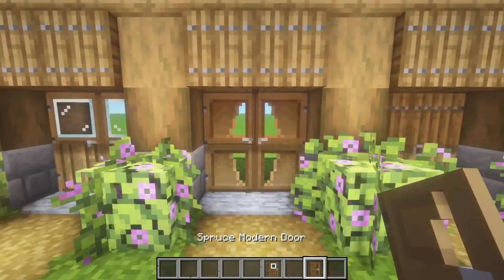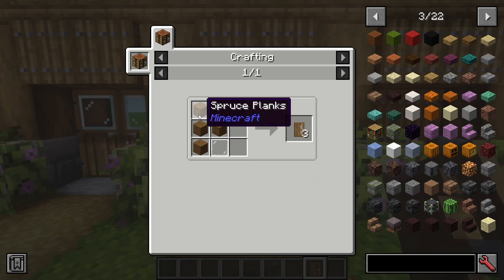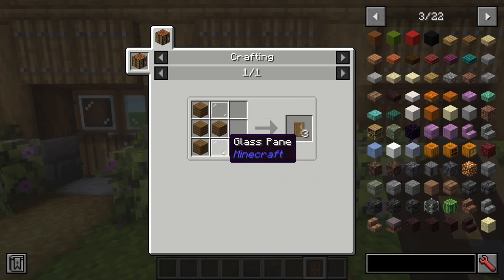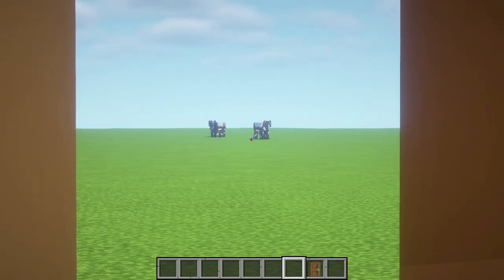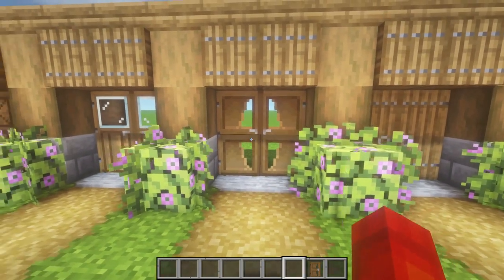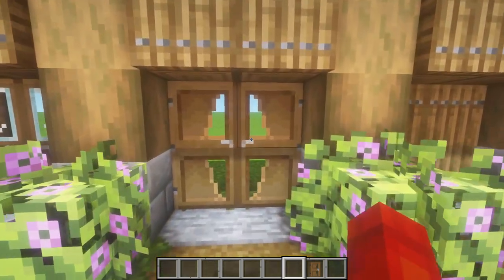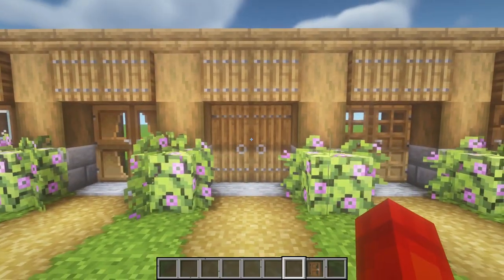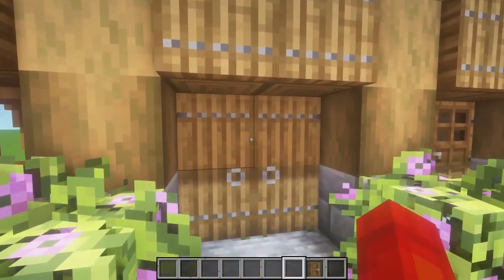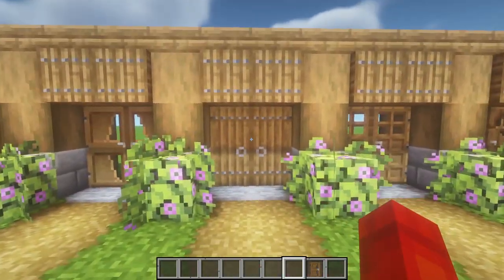Then we have the modern door, which in my opinion looks kind of stupid. You have four planks and two glass panes and you can look through them again — we can see the cows again. They don't really look that good in my opinion. These ones are my least favorite. Then we have the spruce door, but as you can see this is the spruce variant — I just wanted to keep the whole vibe spruce.